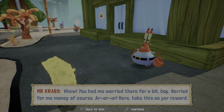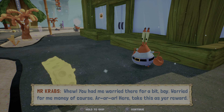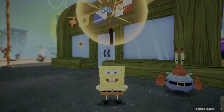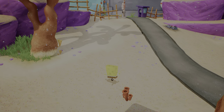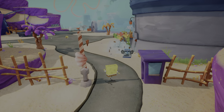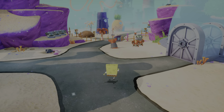Phew, you had me worried there for a bit, boy. Worried for me money, of course. Here, take this as your reward. There's a little laugh. Sorry about that. All right, now that we have the cruise bubble, we can actually go back and get a sock that we missed in Jellyfish Fields. We can also head back to Downtown Bikini Bottom and get the very last spatula that we have there.